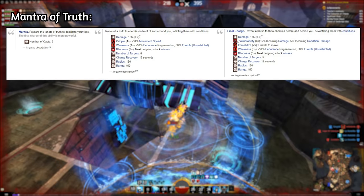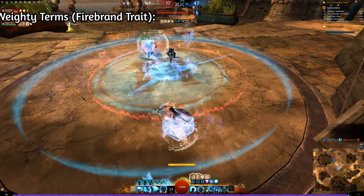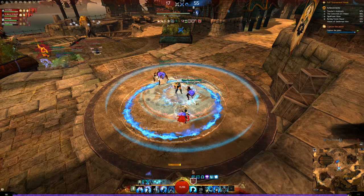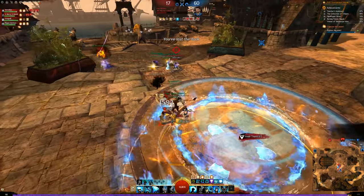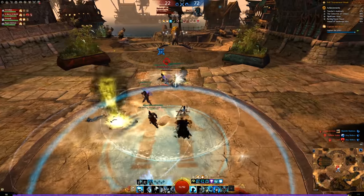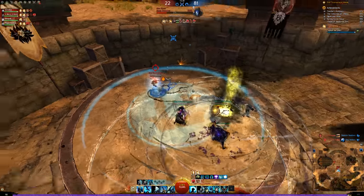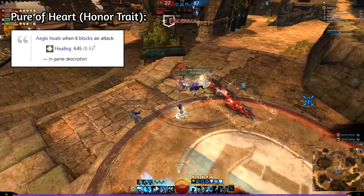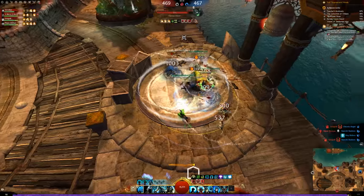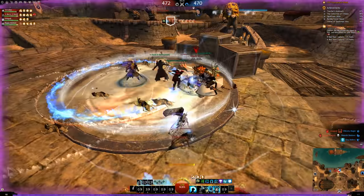Your Mantra of Truth is used to apply conditions to enemies. In contrast to the Firebrand build discussed in the endgame PvE section, here you want to use all your charges. The Weighty Terms trait makes sure that the last charge of your Mantra applies Immobilize — this can be used to catch fleeing enemies or prevent them from reaching a point. The trait also lowers the cooldown of your Mantras. The same goes for your healing Mantra, Mantra of Solace: use all of your charges to gain another Aegis, receive more healing and immobilize enemies. Aegis is important since it heals you whenever it triggers, thanks to the Pure of Heart trait in the Honor trait line. Make sure to use your Tomes as much as possible — the passive effect remains after use due to the Loremaster trait and they will also apply quickness to you and your allies. You can easily renew these Tomes with the Renewed Focus Elite skill.